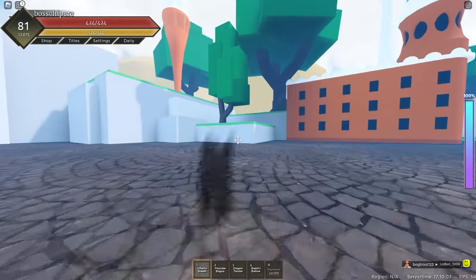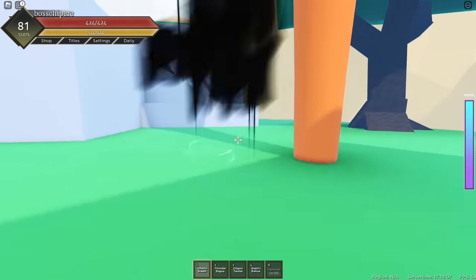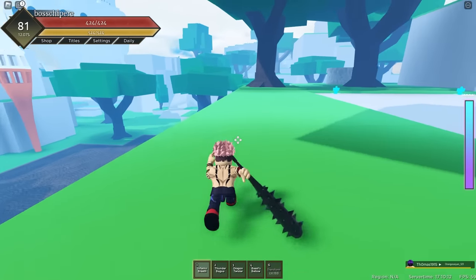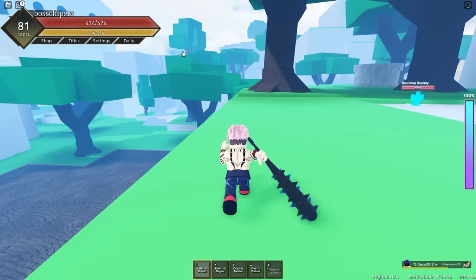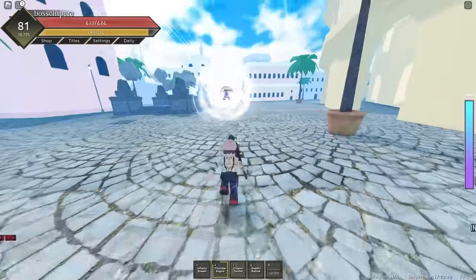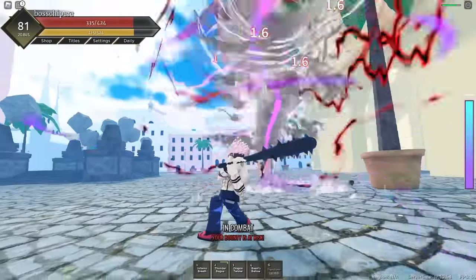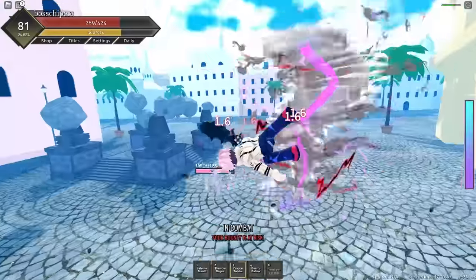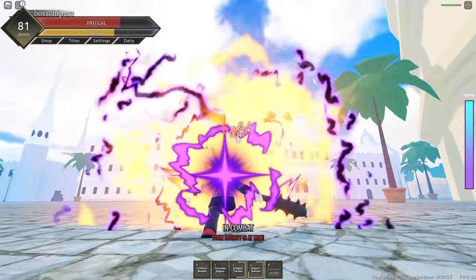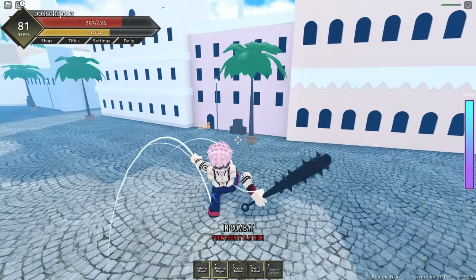I don't really see anyone around here. Let's go find some people. I see a guy right there. Let's use the second move to get a decent speed boost. Dragon Twister — straight into Inferno Breath. Inferno Breath is such an amazing move. Okay, get close, second move — there we go. This fruit is so OP.